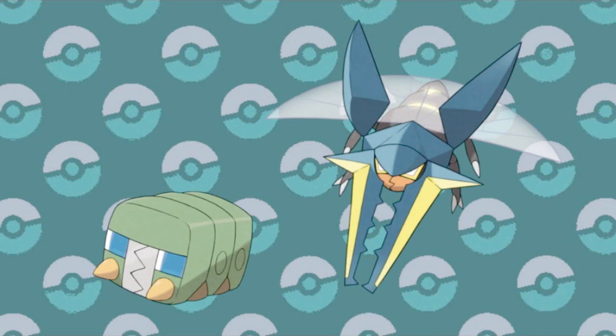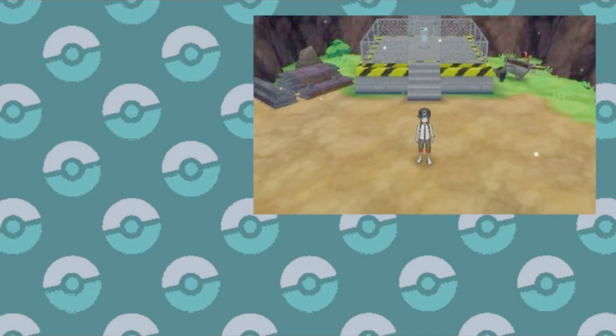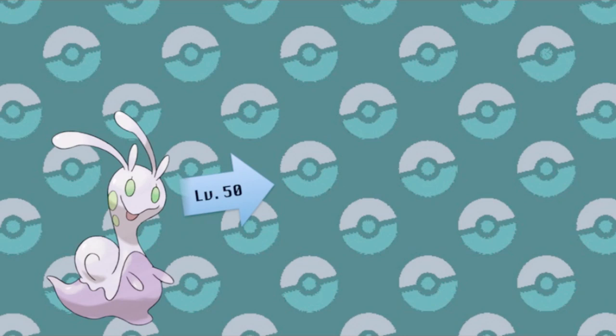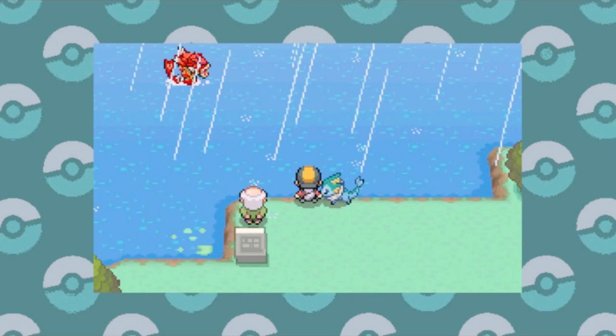And Alola provided one more location evolution with Crabrawler, evolving at Mt. Lanakila to its unfortunate second stage. It's likely that it's just a generally cold area, and not as specific as, say, the Icy Rock. And though it's not exactly a location per se, there's Sliggoo, who evolves at a high level like many dragons, but only in the rain — and it can't be set-up rain either. It has to be in the overworld before the battle starts, which can be tricky as it's more up to chance than anything for Sliggoo to evolve.